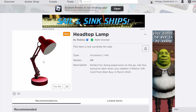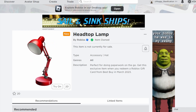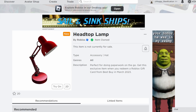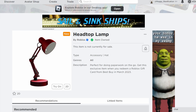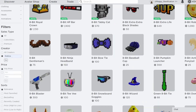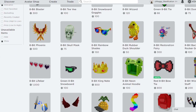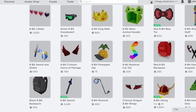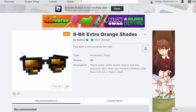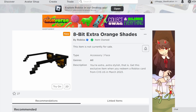Next up, Head Top Lamp is a new item from Best Buy. When you wear it, it has a faint light particle effect that looks pretty bright and green — a pretty unique effect, though it is a bit hard to see compared to the other effects. Following that, we have 8-Bit Extra Orange Shades, a retexture of several other 8-bit shades including red, rainbow, green, and other color variants. This orange one also kind of looks like gold, and it's available from CVS in the United States this month.